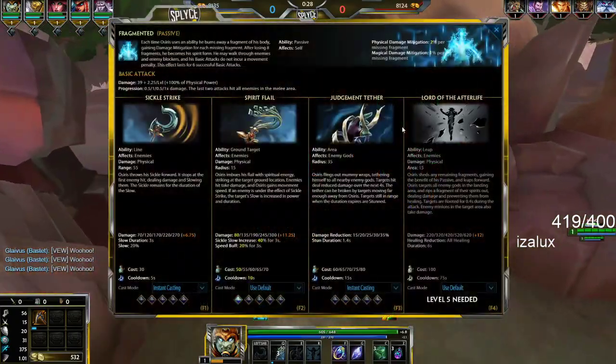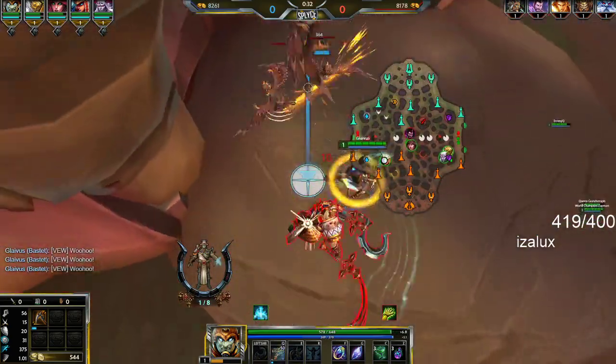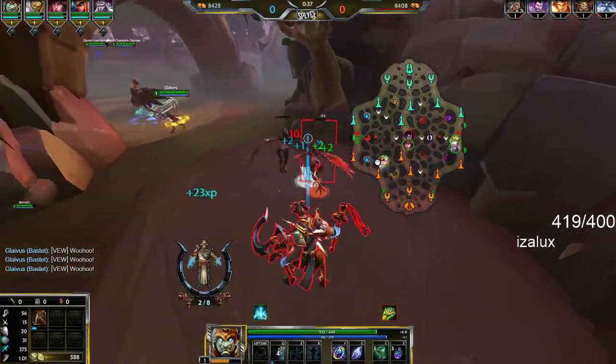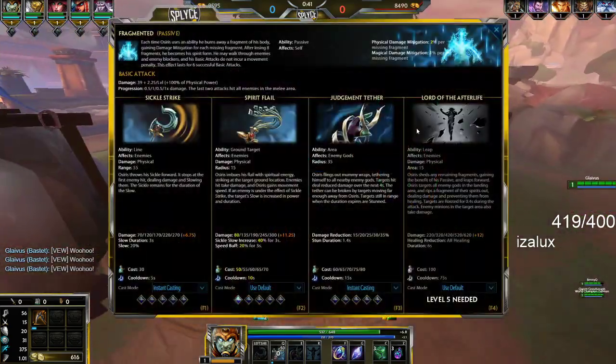His two is Spirit Flail — the big AoE circle as you can see here. It does a lot of damage, it's the main clearing ability, and it stacks with the one. So if you slow them with your Sickle, then use your two, it also slows them further and speeds you up.